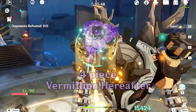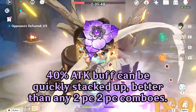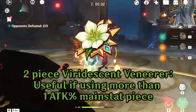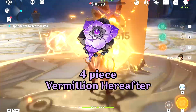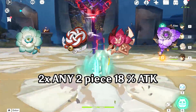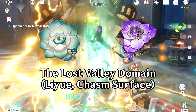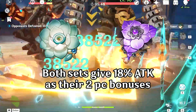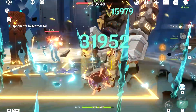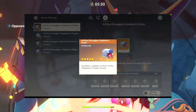Speaking of artifact sets, the 4-piece Vermillion Hereafter set provides the most DPS, outclassing the 2-piece set quite a bit under normal circumstances as its 40% attack buff can be quickly stacked up. However, if you're using more than one attack mainstat piece, the 2-piece Viridescent Venerer set becomes much better due to overstacking attack percentage. The best artifact set ranking is: 4-piece Vermillion Hereafter, then 2-piece Viridescent Venerer plus any 2-piece 18% attack set, and finally the combination of two 2-piece 18% attack sets. The Vermillion Hereafter and Echoes of an Offering domain is also the best domain to farm, as it contains 2 sets with +18% attack, which not only helps you conserve 50% of your resin but also gives your Xiao some nice starting artifacts. Another trick is that since Xiao uses a +18% attack set, you can use the strongboxes within the alchemy table to try and get Gladiator's Finale pieces, which helps you conserve even more resin.